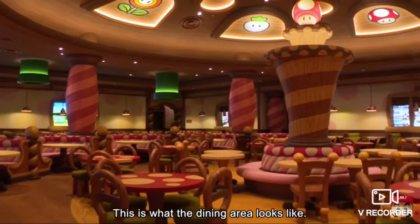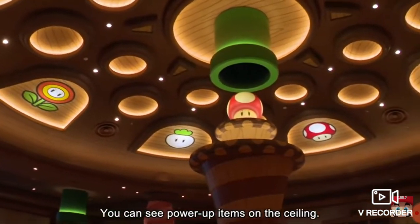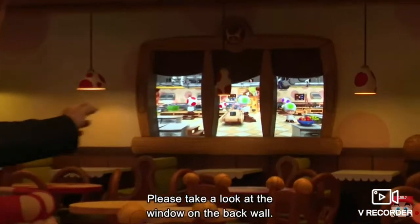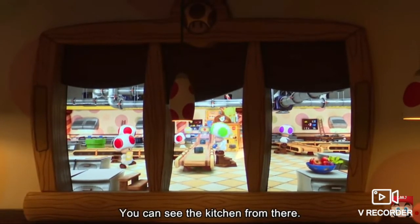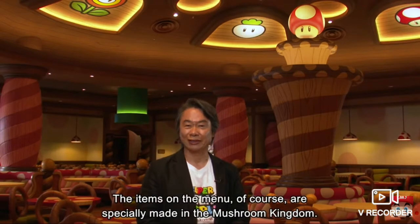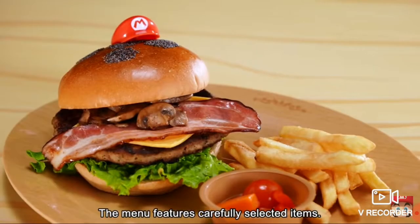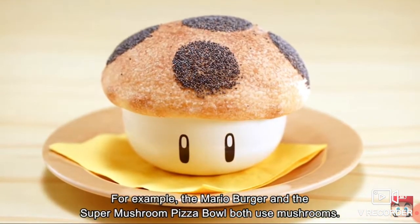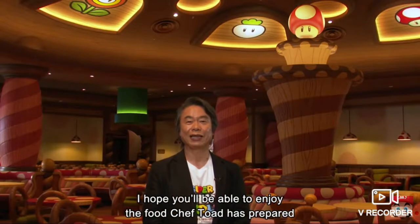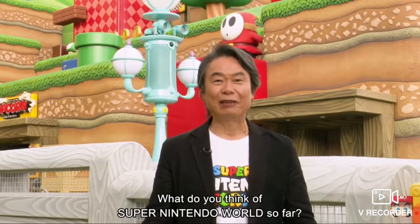Pretty sure Toad making mushroom dishes is cannibalism. This is what the dining area looks like — it's very spacious so that many people can dine here. You can see power-up items on the ceiling. I hope you can all eat here and power up. Please take a look at the window on the back wall — you can see the kitchen from there. Many cooks are working hard to prepare the food. It looks like that one minigame from Super Mario Party. The menu features carefully selected items — for example, the Mario Burger and Super Mushroom Pizza Bowl. I love pizza — pizza is honestly probably my favorite food.